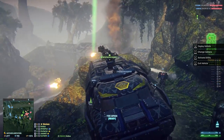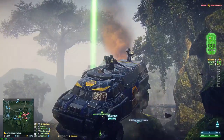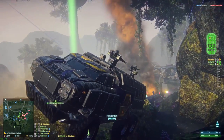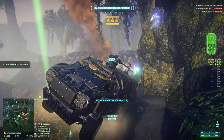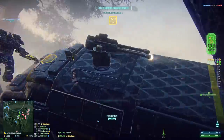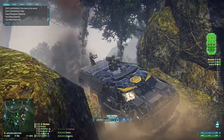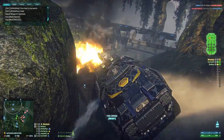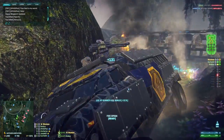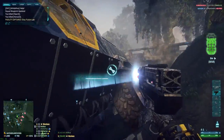I also like to have one or two pocket engineers ready to repair so the Sunderer can last against sustained fire. And finally, one or two heavy assaults on the ground fighting is very useful — they can help against vehicles and infantry and really make a difference if you position them well. Of course you can run a Battle Sunderer just with gunners without all this support, but you'll have to disengage very often to get to cover and repair, and this will give time to the enemy to heal and recover. So this is not very effective for pushing the front line.